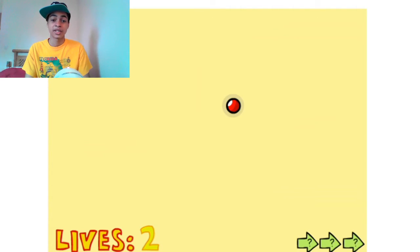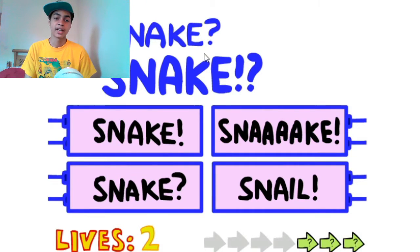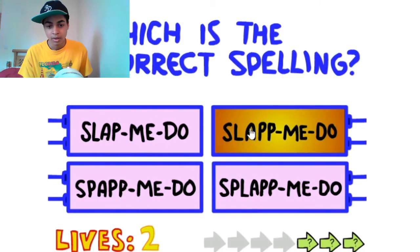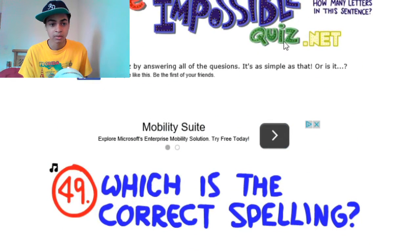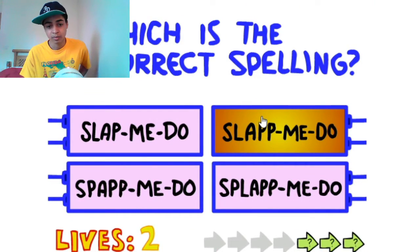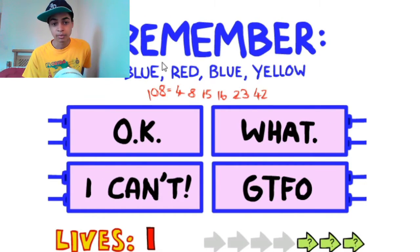I can't see my mouse - oh there we go. Snake, snake! Which is the correct spelling? I don't know anything up here. Oh boy... I only have one life. This one? Yes! Remember: blue, red, blue, yellow. 108 equals 48, 15, 16, 23, 42.